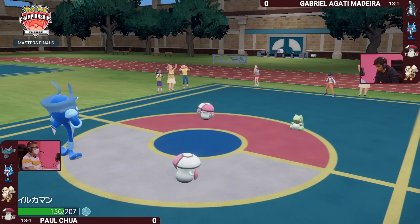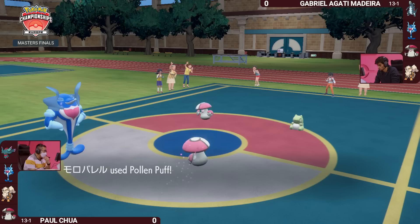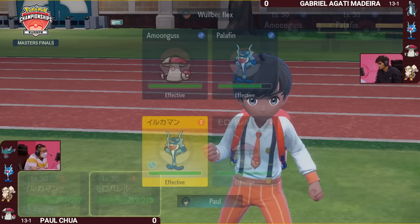Gabriella capitalizes on this with a fantastic adjustment — putting the Substitute onto the Palafin, particularly when you have a trusted partner Amoongus. Not only can it put opposing Pokemon to sleep, but it can go for a cheeky Pollen Puff to regain the HP lost by setting up the Substitute. You can see Amoongus doing the exact same thing on Paul's side — that's really one of the benefits of having this partner Pokemon.